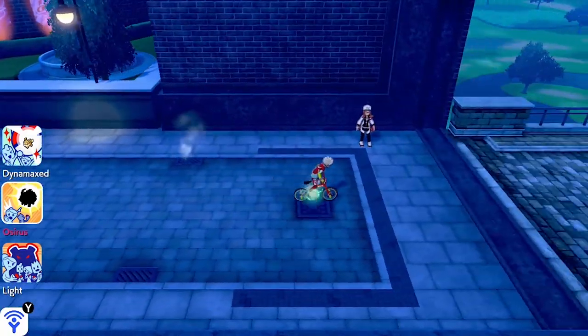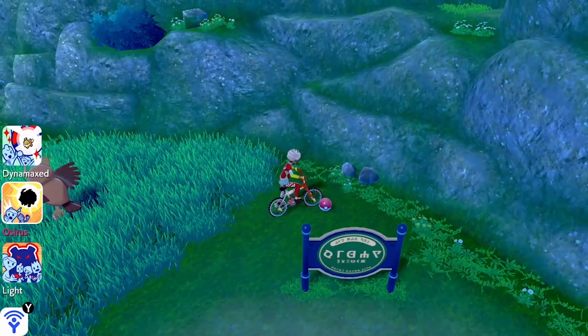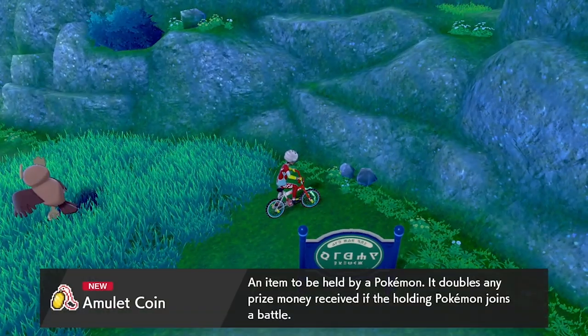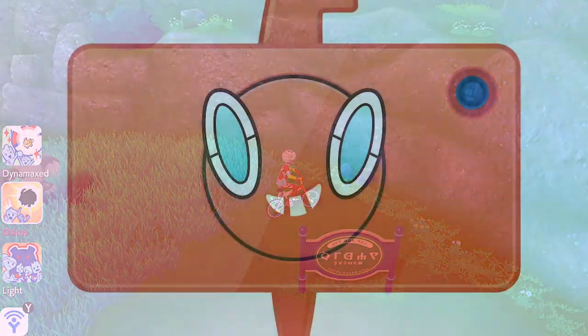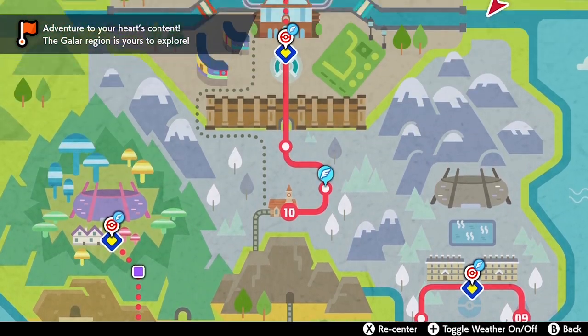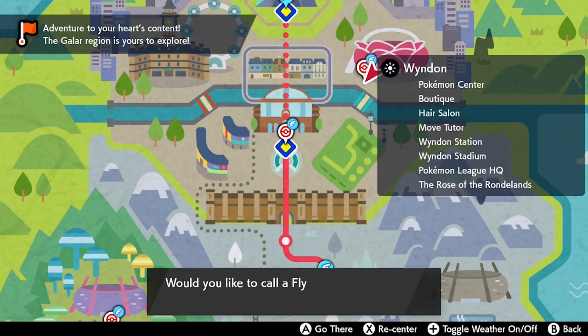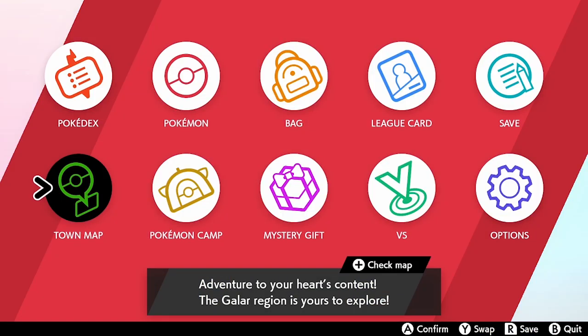Once you've got your Meowth, go to Motostoke and head out east of Motostoke outskirts to this location here, where you will find an Amulet Coin. The Amulet Coin, when held by a Pokemon, doubles the amount of money you receive in battle. You want to attach this Amulet Coin to your Gigantamax Meowth.